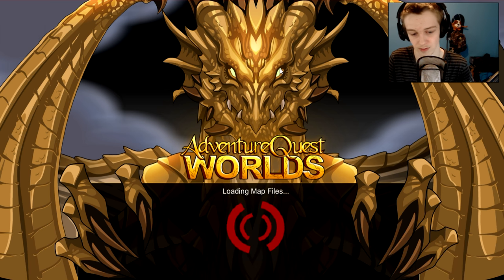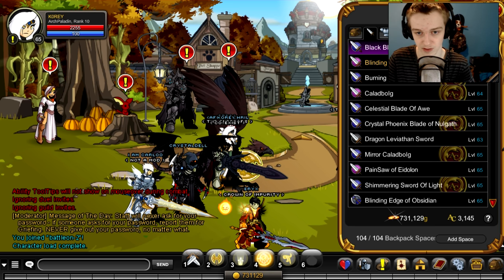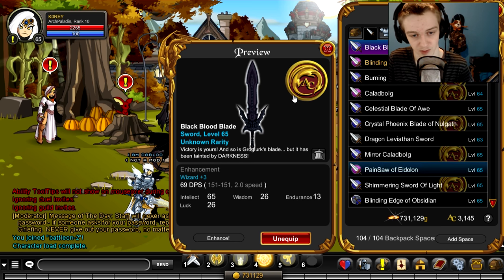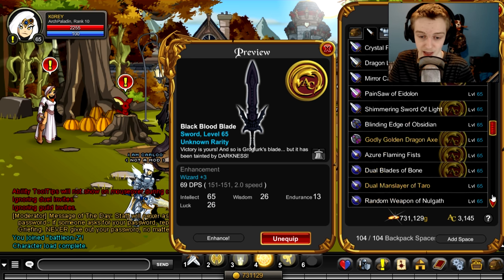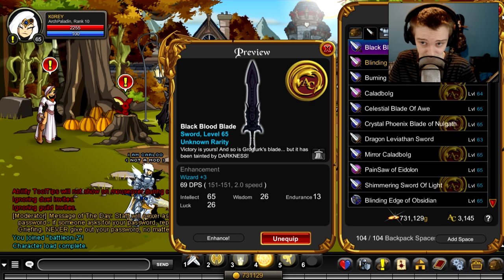Back on the other server — pulling up the inventory, there it is. It's 151 by 151, 2.0 speed, and I'm using Wizard at level 65 for enhancements. Really good blade — it's stable, the same stability as unarmed. Very cool, and if you're a non-member you can get it, it's a free AC drop.